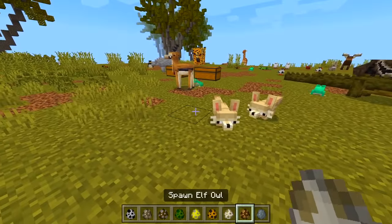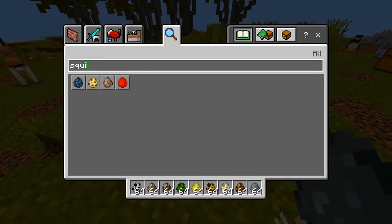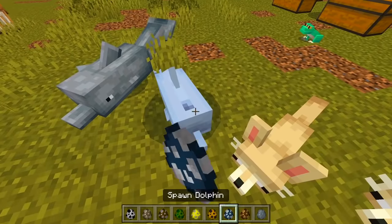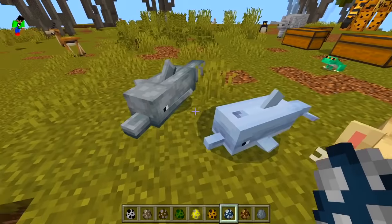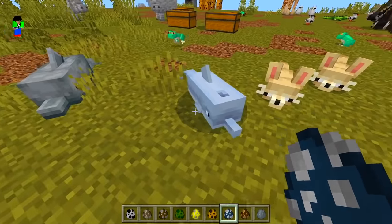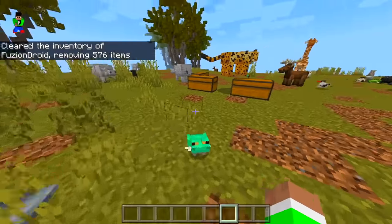There are some animals here I've never seen before in my life. A dolphin — let's compare it to the vanilla dolphin. Mojang, you need to take notes again — this modded dolphin looks better, I'm not gonna lie. This one definitely looks better!